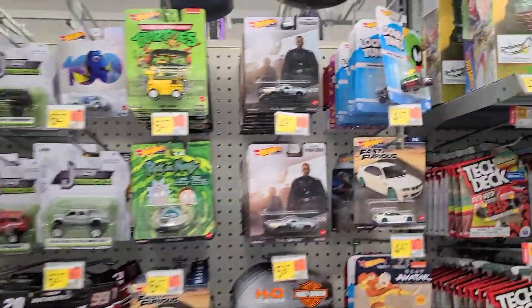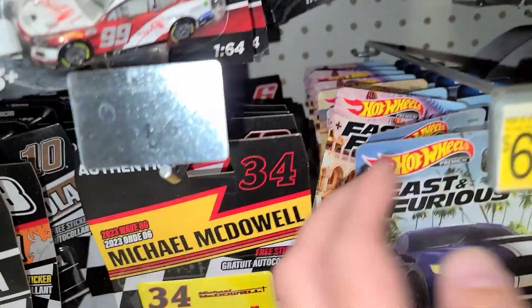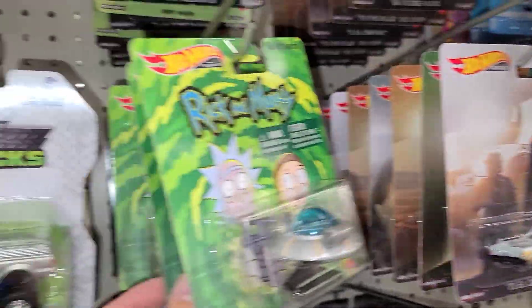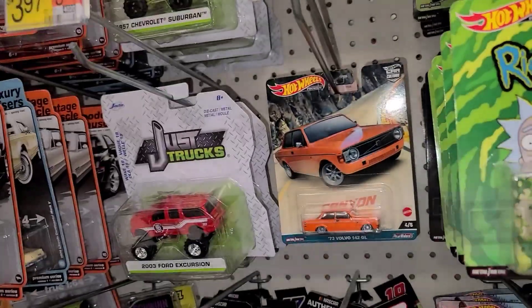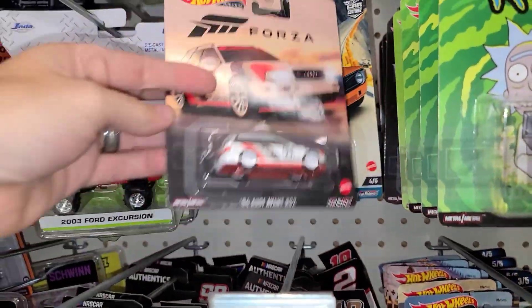We got some Fast and Furious, a couple of haulers down here, tons of small Fast and Furious cars. There's the awesome Honda S2000 - love that thing. Rick and Morty, Ninja Turtles, Deadpool, Scooter, You Only Live Twice. Hiding back here - some Canyon, there's a Forza car that's not too bad looking.